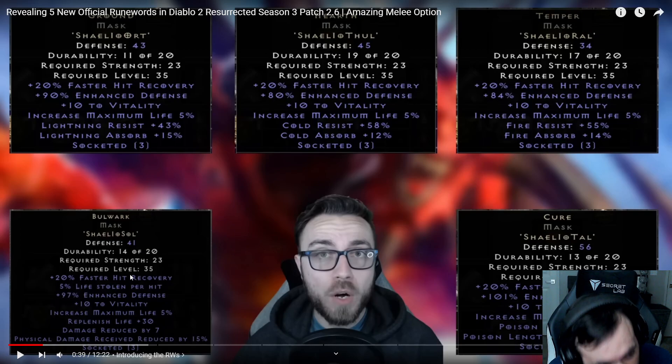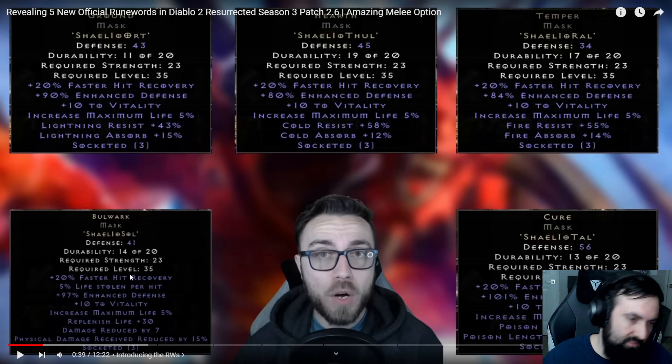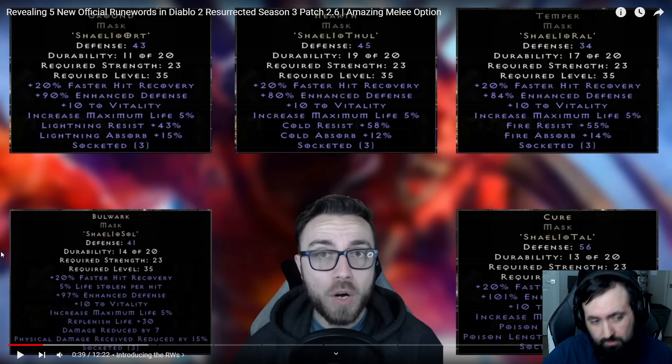Normally you would just stick a whole bunch of Resistance runes into the helmet. But in combination with a Resistance item or armor such as Goldskin, Smoke, or even Treachery — which will proc Fade and give the Mercenary Resistances — this item becomes insanely good. As long as you get another item on your Mercenary with Resistances, this works really well. Since this one has Life Leech on it, you don't even need Life Leech on the armor or weapon, and you can use whatever you want such as Insight. This will totally keep your Mercenary alive in all kinds of high-damage situations in hell.